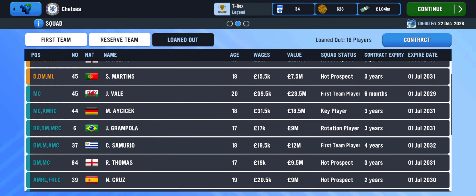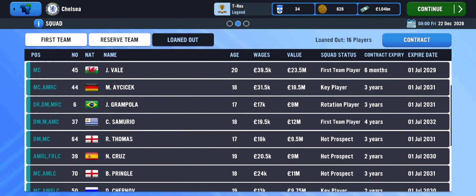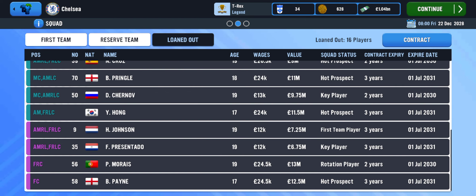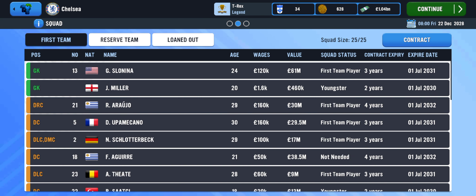This is the contract screen — this is the way it calculates how many thousands of pounds I have out on loan that I should otherwise be paying. This is over 300,000 pounds that I'm not paying. These are the ones that I am paying. And once it is time for the general transfer window, I'm going to push most of them out on loan too.